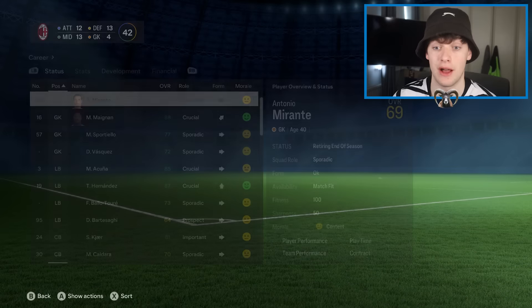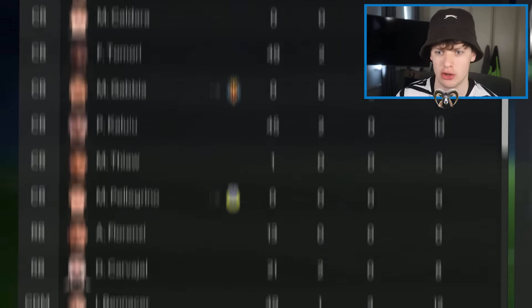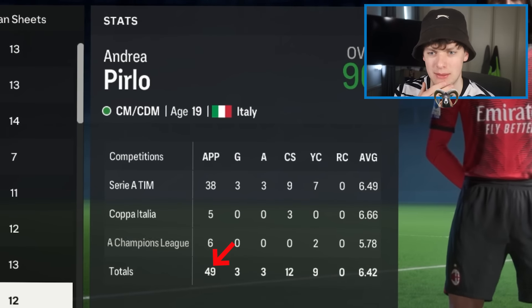We're here at AC Milan with Andrea Pirlo. He's definitely the favorite for this one, surely he's winning this. Three goals, three assists — he played every game of the season. But I think Puskas can catch that number.